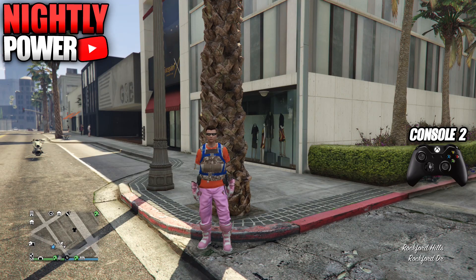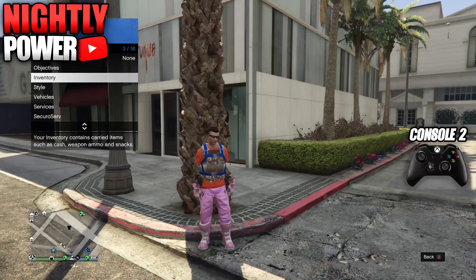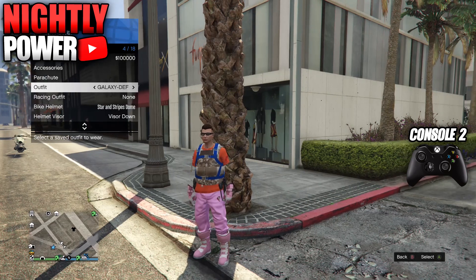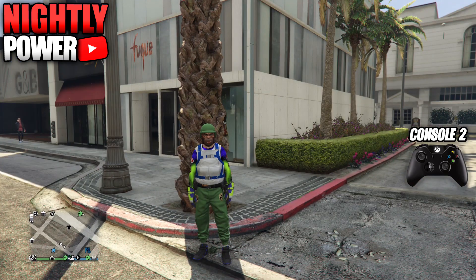When you log into Console 2, head into story mode first, then go into online. When you go into online, switch your outfit to Console 2 and put on the Israel parachute bag. Wait for the orange loading circle on the bottom right of your screen, then push down on the D-pad and select any story mode character.